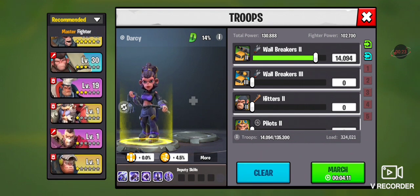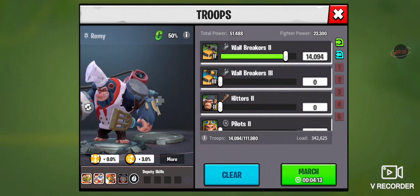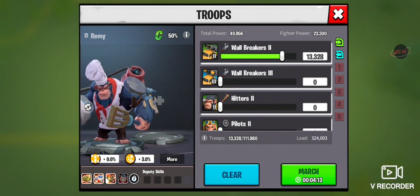I already have my primary gatherer out, so I always find another gatherer. It doesn't really matter what level the gatherer is because they're kind of a secondary troop — they're not going to be gathering in enemy territory, so you don't really need to buff them up. Then hit clear, and in quick select, it only puts the minimal amount of troops to fill the load capacity.